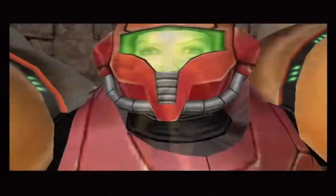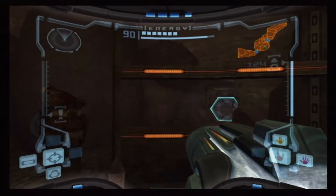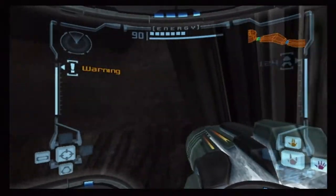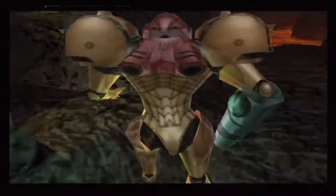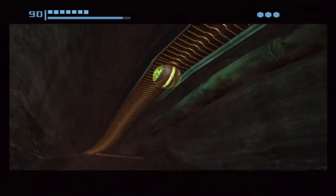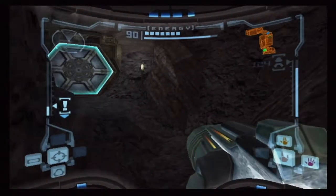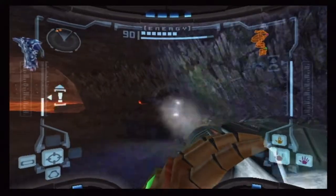Alright, MetroidPrime at speedrun.com — I'm gonna guess an hour and a half. Any percent... I think they're going by in-game time. 45 minutes! And 100% is an hour and six minutes? 21% — which I assume is the lowest percentage you can do — is an hour and 43. Are you telling me 100% is only like 20 minutes longer than any percent? I know there's a way to do some clever jumping to get the space jump early, which helps a lot.